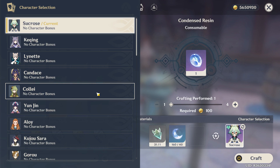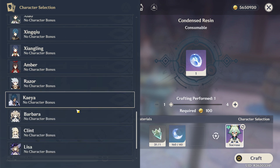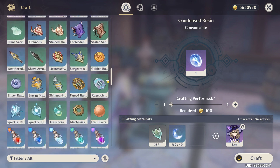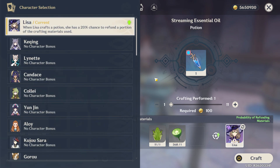Go to the character selection and select Lisa. Once you select Lisa, scroll down and select the recipe. You can see that if you use Lisa, she has a 20% chance to refund a portion of the crafting materials used.